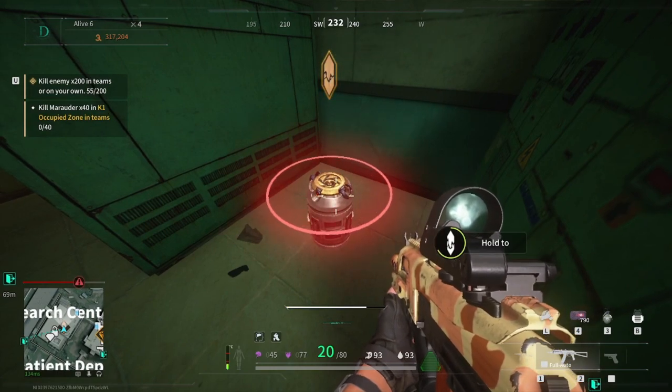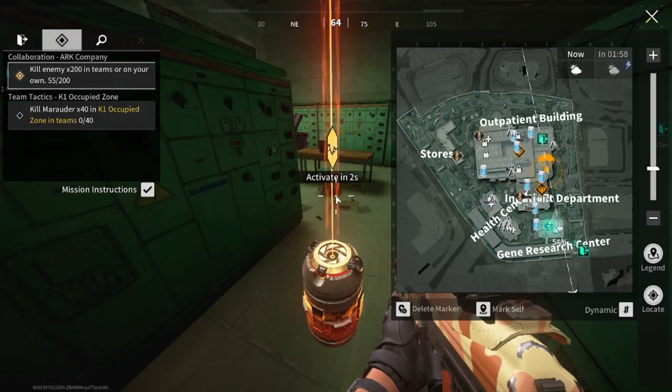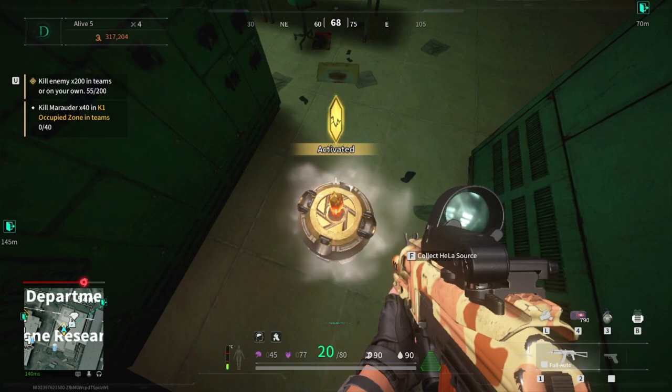To activate it, you need to hold the F key on your keyboard and wait for at least one minute. But remember, you need to extract before the radiation storm starts, otherwise this item will be useless, just like the retrieval feature of your pets.